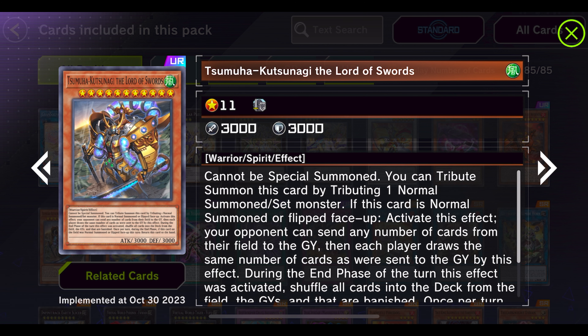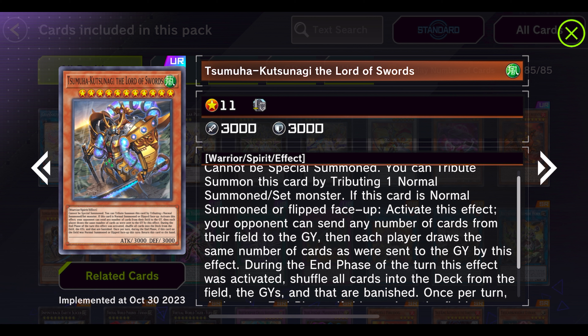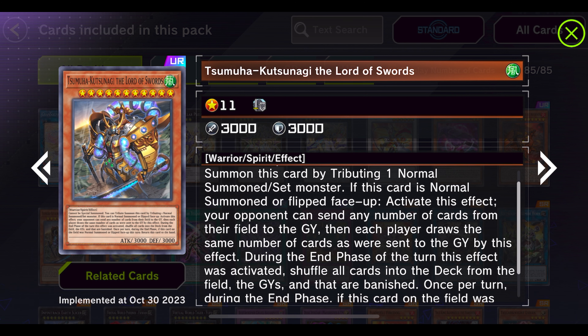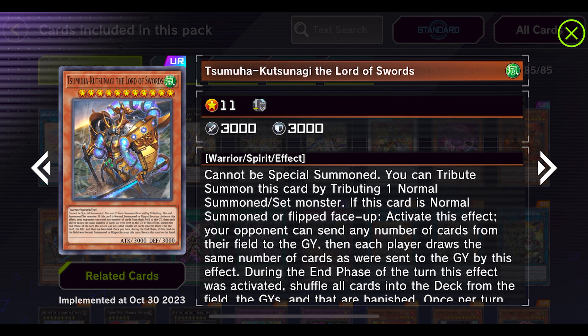3000 attack is nothing to joke at, and you can easily tribute summon this guy by tributing one normal summoned monster. This is actually a pretty good answer to Kashtira and Runick essentially. If you still see a lot of play in Master Duel, this is a pretty good card to maybe throw into a side deck — have it ready for when you start seeing more decks that banish or send to the graveyard, or try to deck you out. It works if you can manage the extra normal summon.